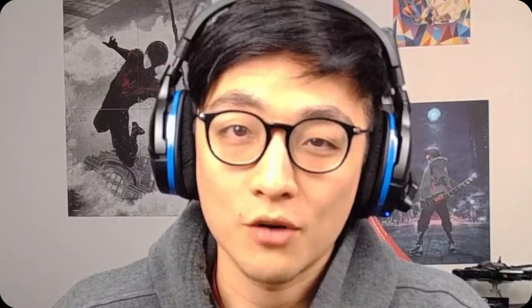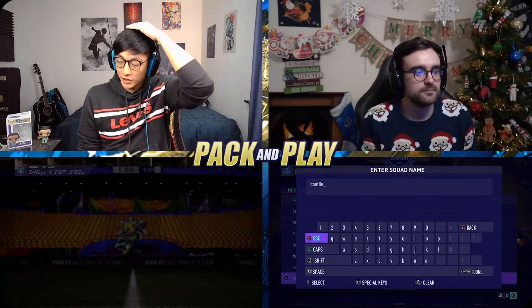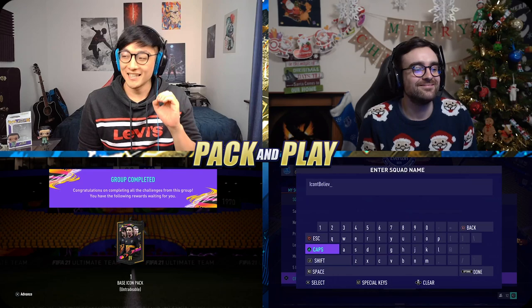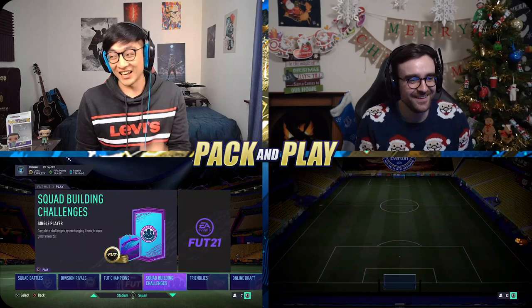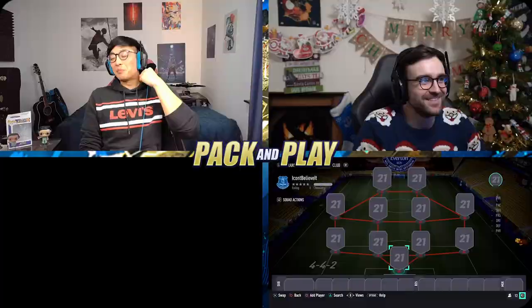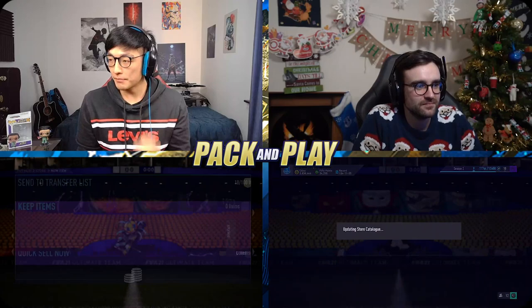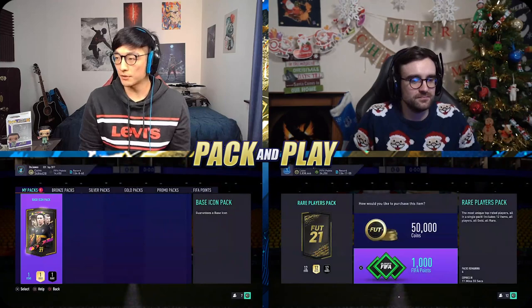So as you can see on the screen, we're going to be submitting the base icon pack. Last year we did get Pelé, so I'm hoping it's the same if not better. We're going to save the base icon pack for the end — that's the suspense — and we'll just open and discard this premium gold pack first. We've got some rare player packs in the store, some 50k ones, so let's crack open the first one.